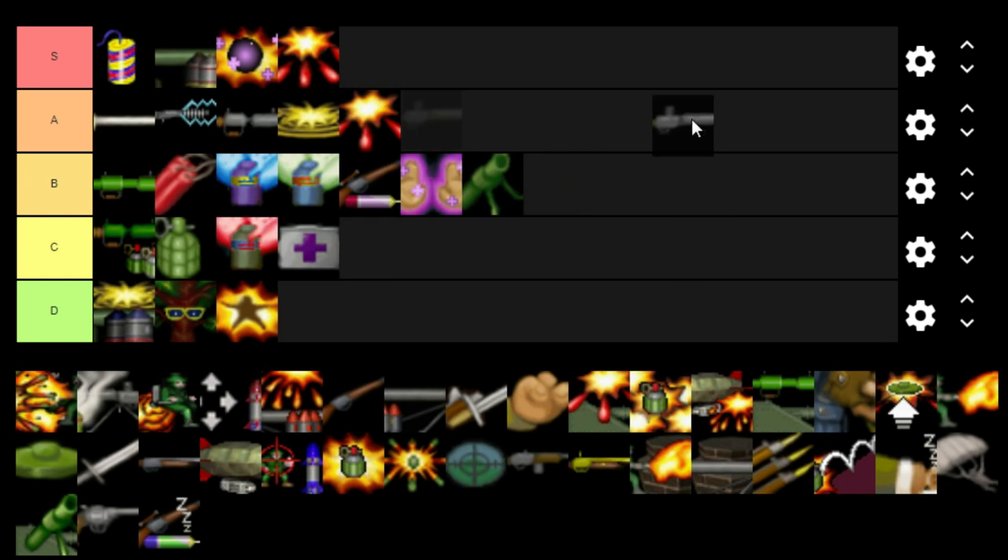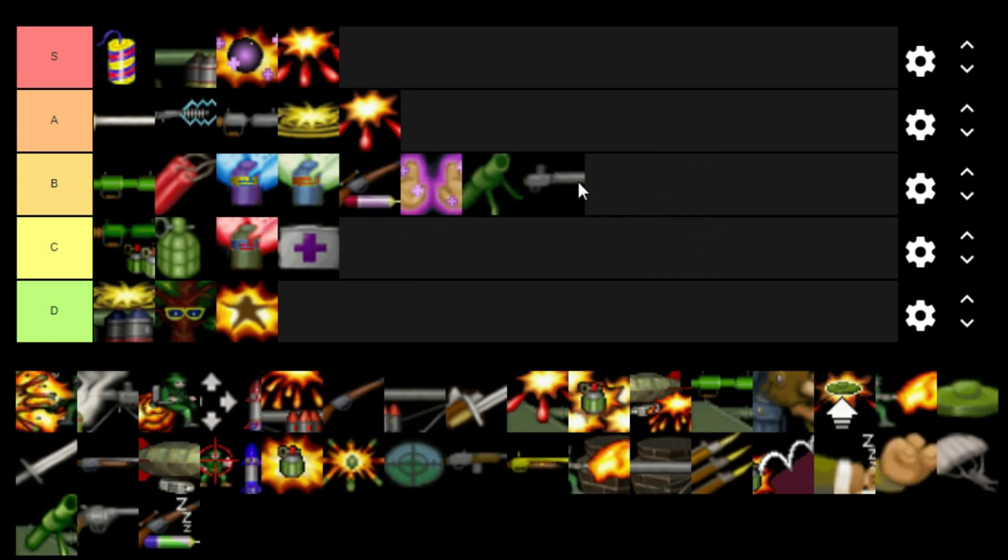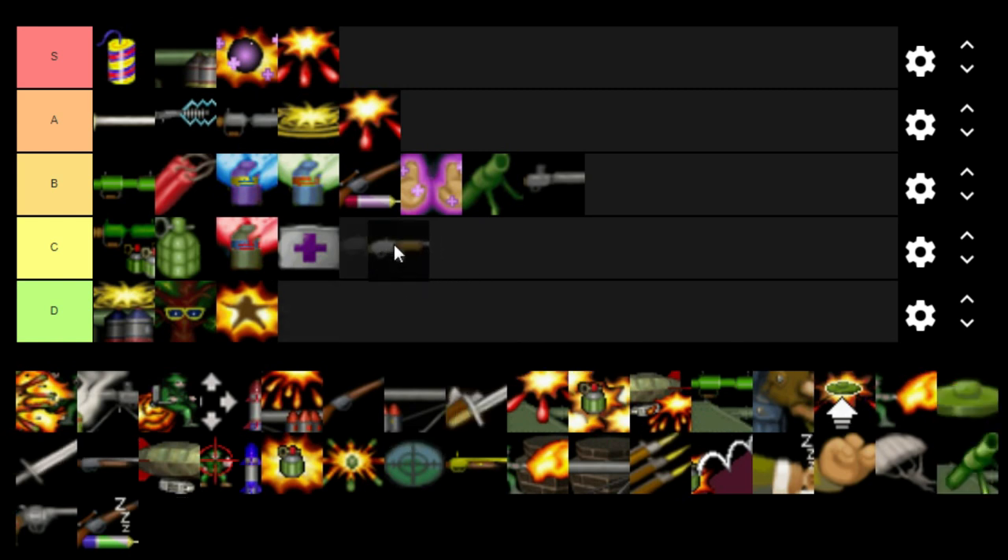The Heavy Machine Gun — I'm questioning B or C, but I'm putting it in B. It does 40 damage maximum and has a fairly good spread. The Standard Machine Gun goes in C — both have good range, with the Heavy doing 40 max and the Standard doing 20. If you can hit a single target multiple times depending on the angle, you can also deal more than 20 — about 4 health lost per bullet.